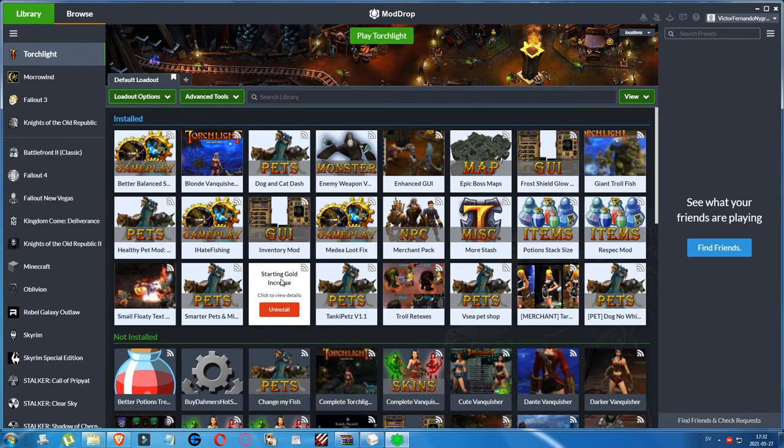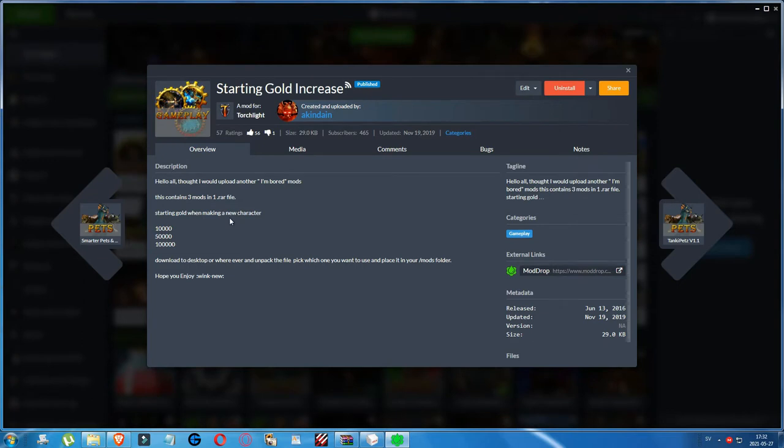And the Starting Gold Increase mod — it's kind of self-explanatory. This contains three mods in one file: starting gold when making a new character. We get either 10,000, 50,000, or 10,000 depending on which one we choose — I don't remember which I picked, but we have more money at the start so we can buy good stuff from vendors immediately. I have already started the game with all these mods active and played the first and second levels, so we will start on the third level.